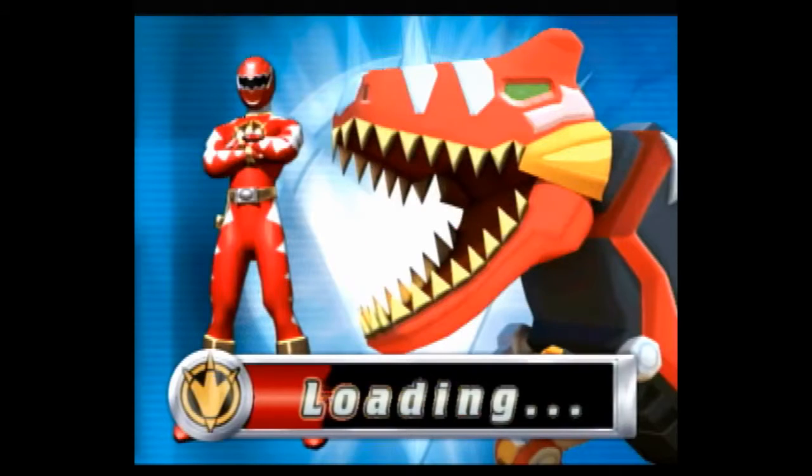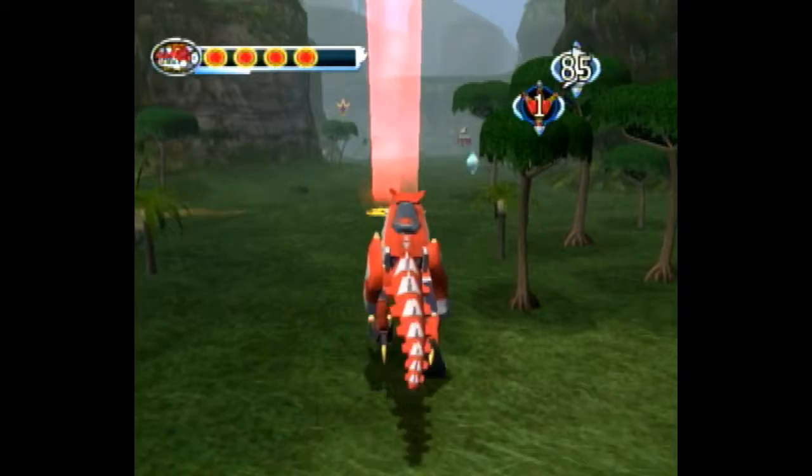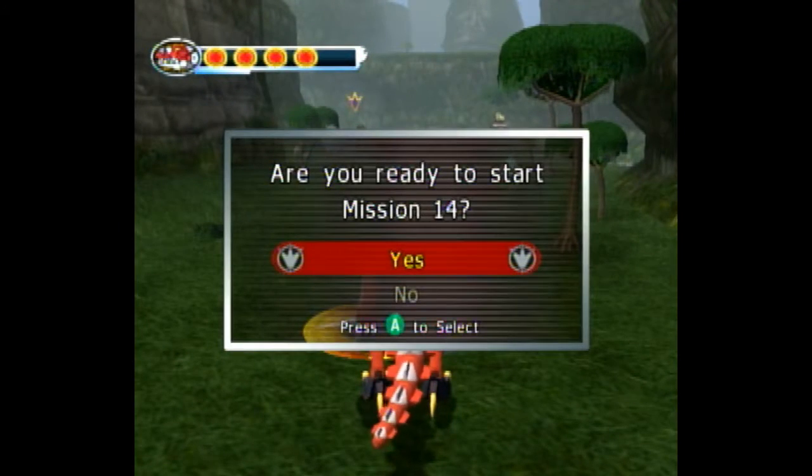So you want to transport to Jungle Island. The first mission should be right in front of you, if I remember correctly. Click B at the start, walk forward into the next mission. And that is the end of mission 13 with Zeltrax's fight and the movement to mission 4.